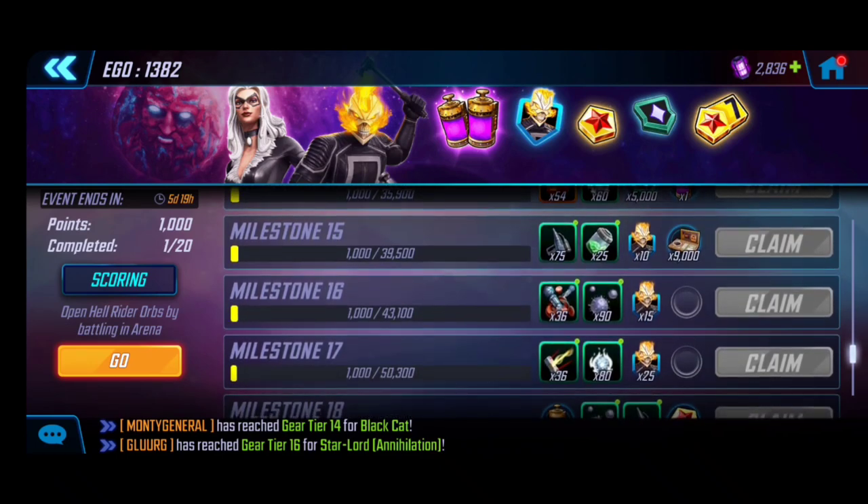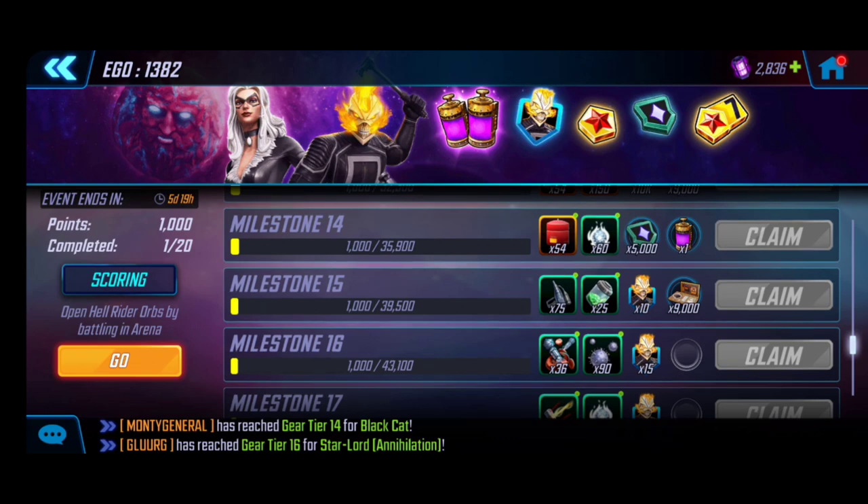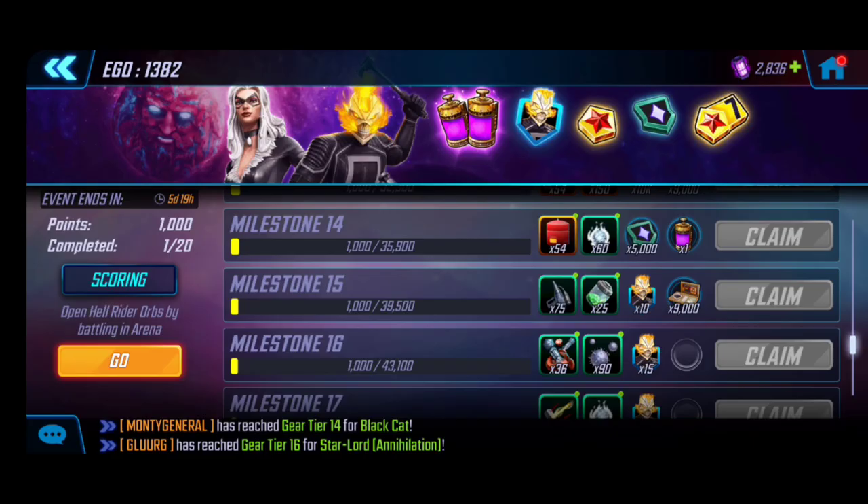You don't see all the shards until a bit later in the milestones. Whether or not these are achievable is ultimately dependent on how well you do in arena, in addition to claiming the additional milestones available. For a guaranteed unlock, I think reaching at least milestone 15 or 16 is ideal — not just because of the juicy teal gear, but there's a notable 25 shards right there.